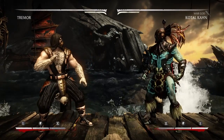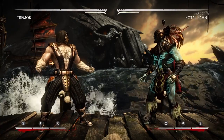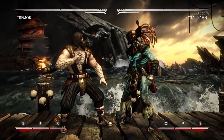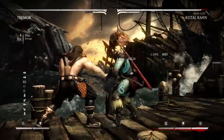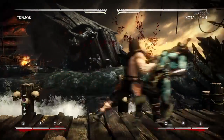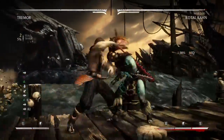The first thing I want to cover is the run cancel off of EX Stone Fist. You do it by holding down two and down back two — hold down two, then run forward, do the dash, then block to run, and then you can attack immediately out of that.